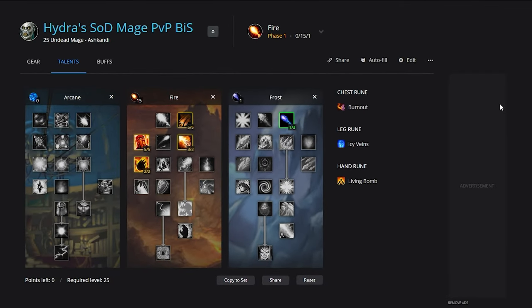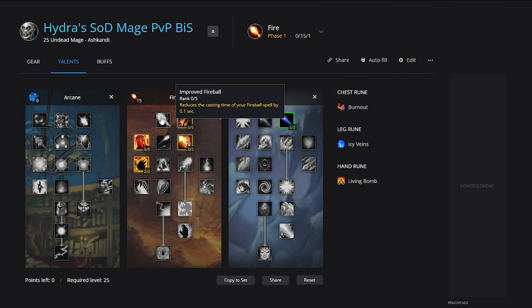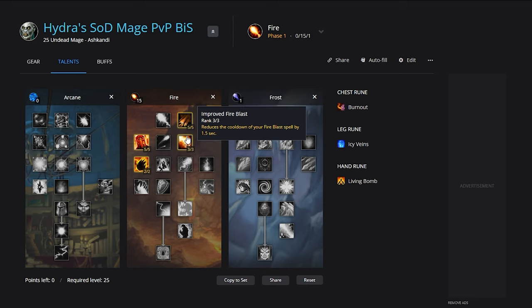There are a couple of specs that Mage can actually play in SoD for level 25 — they're actually pretty viable, if not downright OP. The first is Fire. We're going to be taking five out of five Impact, three out of three Improved Fire Blast, five out of five Ignite, two out of two Incinerate, and then one out of three Elemental Precision because you get that one percent hit from the boots. You'll notice I haven't taken Improved Fireball — in this spec most of the time you're just going to be Scorching, Fire Blasting, and using Living Bomb.